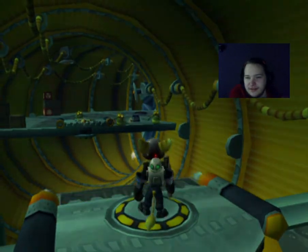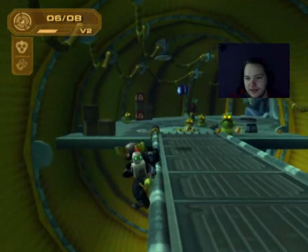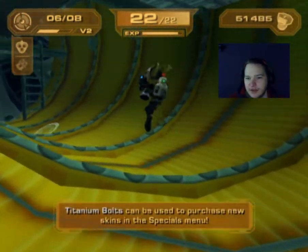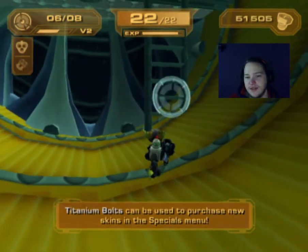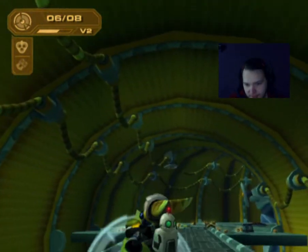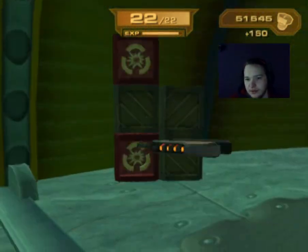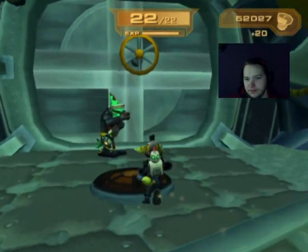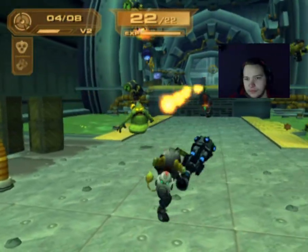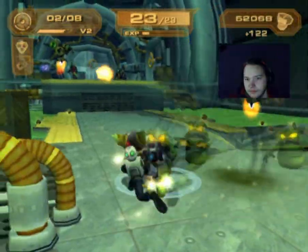Ooh, there's something down there. I think we're going to look at what's down there — there's clearly something. Ooh, the titanium bolt! Mine. It's all about purchasing skins and stuff. That's what titanium bolts are for.